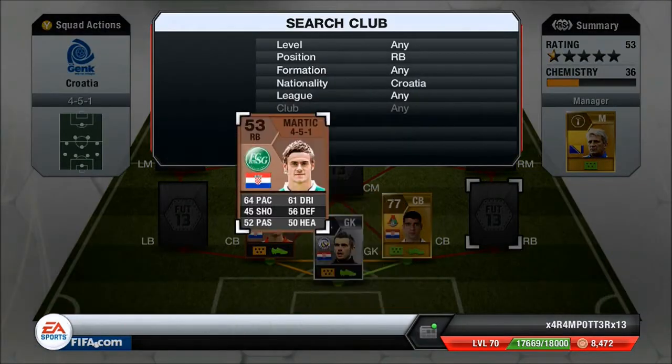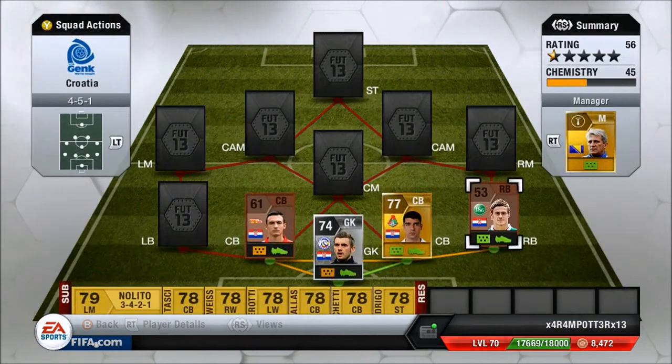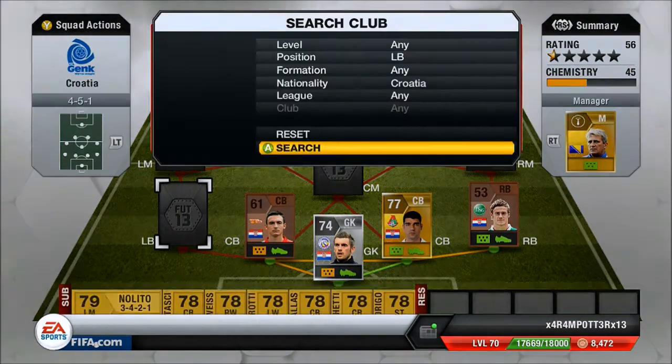My right back, we have Martic. His card pretty much sums up what he is — he's a load of shit, to be quite honest. Pace is shit, defending is shit, and his heading is absolute crap, but he's got 3-star skills, which is quite surprising. But, 200 coins — you get what you pay for. It's not too much of a problem on this team.